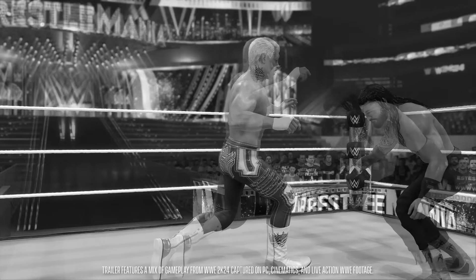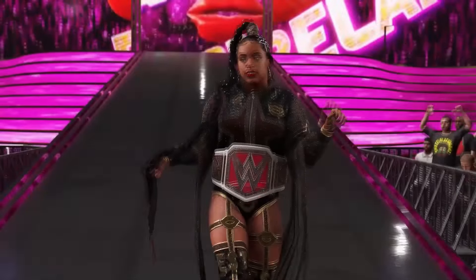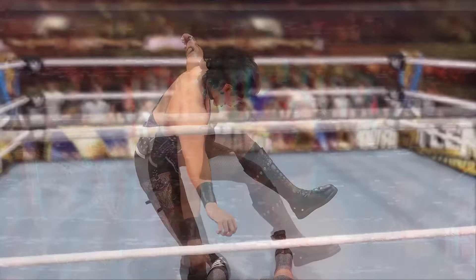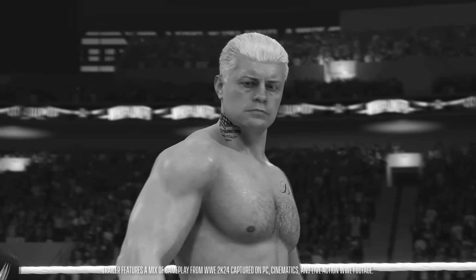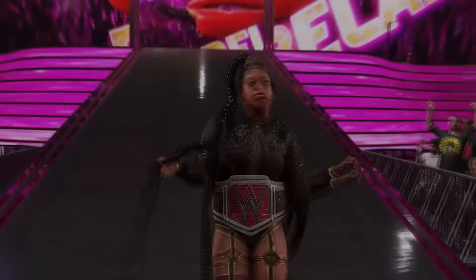Numbers 19, 20, and 21: WrestleMania 39 — Charlotte Flair vs. Rhea Ripley, Asuka vs. Bianca Belair, and Roman Reigns vs. Cody Rhodes, all confirmed. In the first 2K24 trailer, we could see Roman Reigns hitting a spear and celebrating with both titles, Rhea Ripley holding up the women's title after beating Charlotte Flair, and Bianca Belair hitting a powerbomb on Asuka.